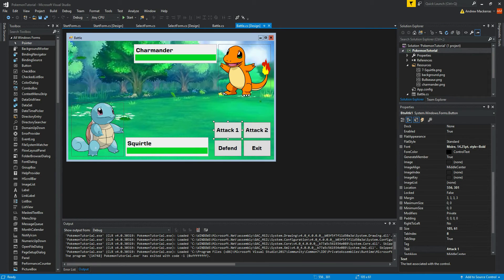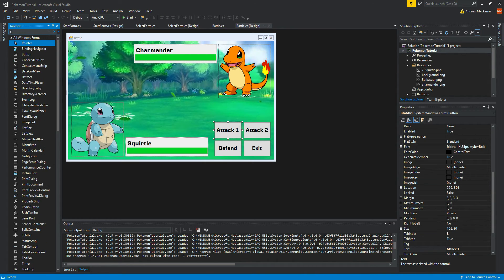Hey guys, welcome to the fourth tutorial in this series. This one is going to be all about getting the enemy attacks working and also the typing. I'm gonna get the groundwork on enemy attacks done right away, but it won't take long, and then we're gonna do typing then come back to enemy attacks. First thing you want to do is work out how you want your enemy attacks to actually function. I think the best bet might be to use a timer.